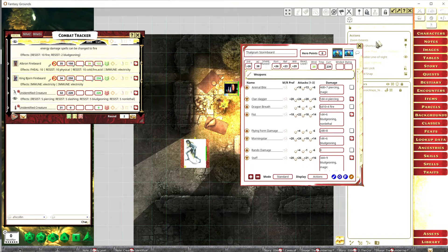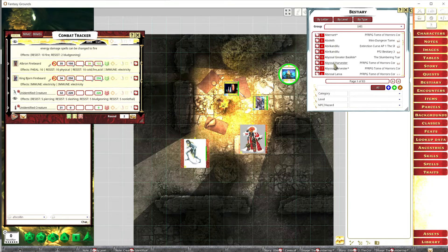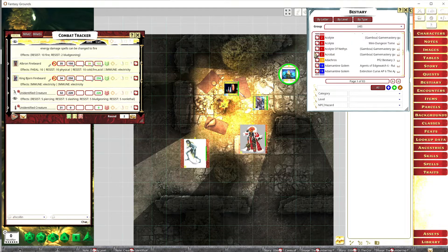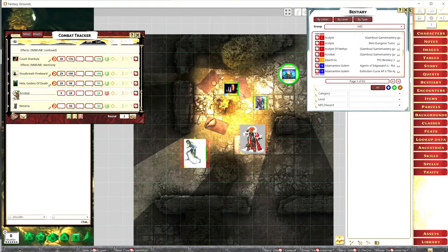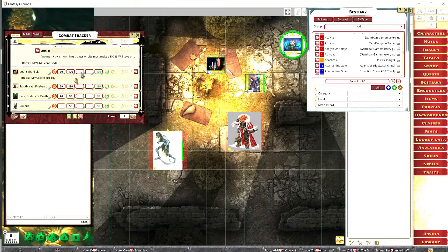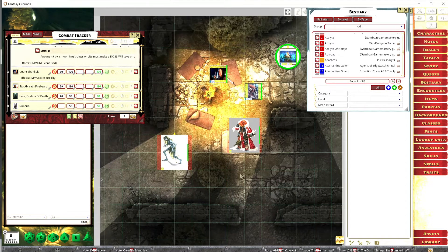The token has to be thrown into the combat tracker. If I want to add a creature — say an acrobat — I've got to grab it by the icon, drag it over, and throw it into the combat tracker. Then I grab the token and throw it onto the board. That way the acrobat's stats all correlate to this token. It will not work any other way. Everything that's in the combat tracker needs to be out on the board — very, very important.